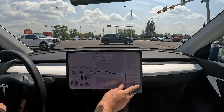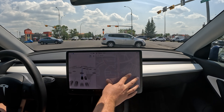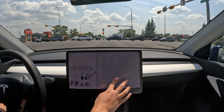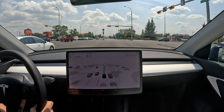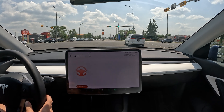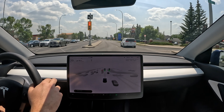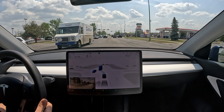I'm going to disable FSD and navigate manually. It's a green light now and the car is not moving — I'll give it a tap. We messed around with it a lot so it's a bit confused. Okay, here's an unprotected left coming up.